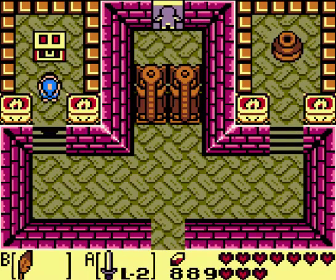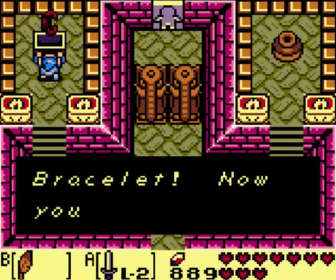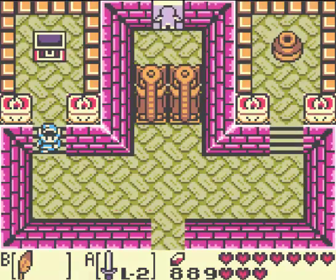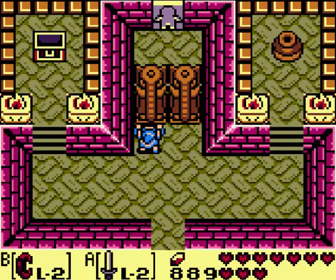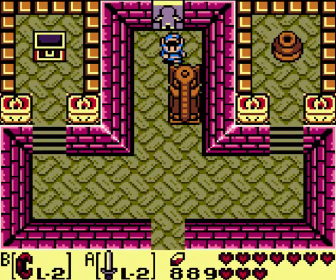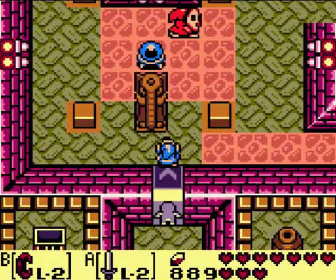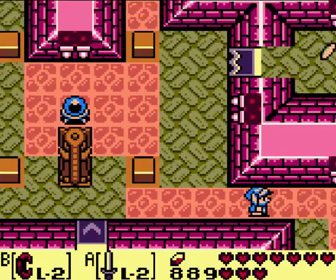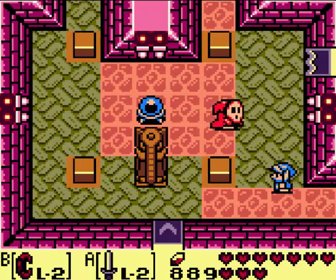Hey look, it's the item of the dungeon! Didn't expect that! You've got a more powerful bracelet. Now you can almost lift a whale — or the Wind Fish! Let's go ahead... that would be hilarious, just pick up the Wind Fish. Alright, you can pick up these elephant statues now. This room looks familiar. Let's go this way instead.